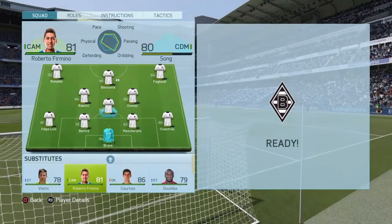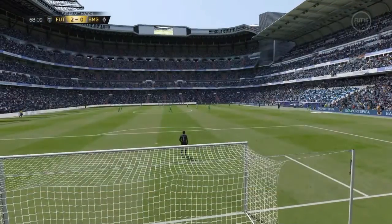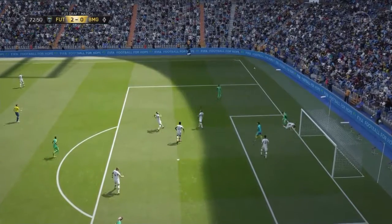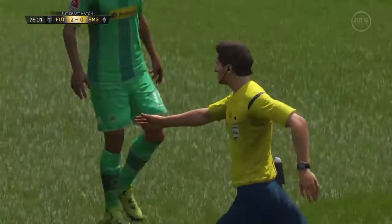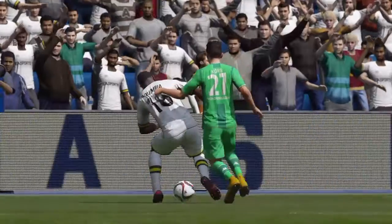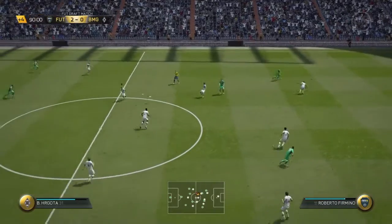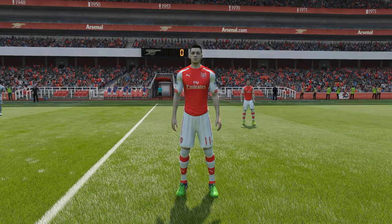Okay, let's make some subs. We're going to chuck Firmino on for Gomes, and we're going to put on Doombia, who's got a massive downgrade - he's not even 80 rated now, which is a bit sad. Get past him, Doombia - cut in. Oh, it's a penalty! I already know what I'm going to do here - chip him straight down the middle. Straight down the middle... oh, I saved it, damn it. And that's it - thanks for watching guys and I will see you next time.